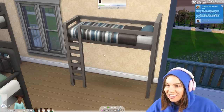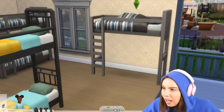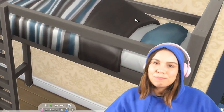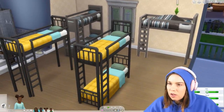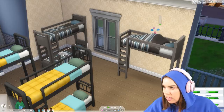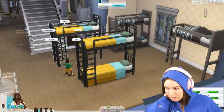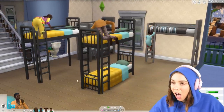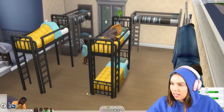There's also a new option where kids can read under the covers, which I really love — oh my gosh that was so fun to see! They have the little creativity pop-ups — that's adorable. Fun's going up, so they will enjoy reading, and it works on their skill as well. Toddlers can only sleep in toddler beds, so they can't interact with bunk beds at all. Adults can climb a bunk bed. Look at the nice animation going up and coming down — that's so cool.